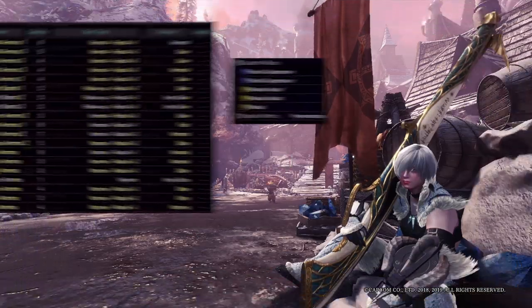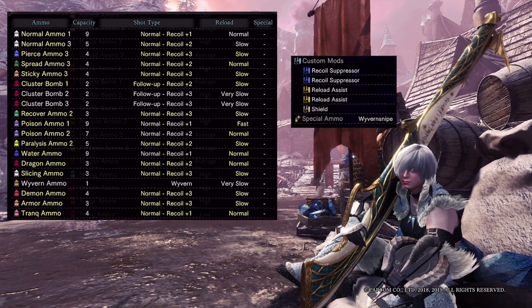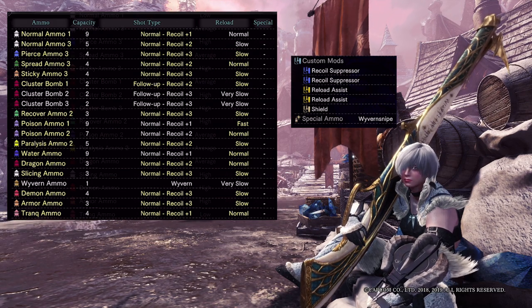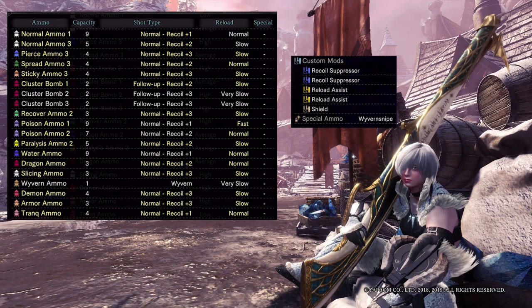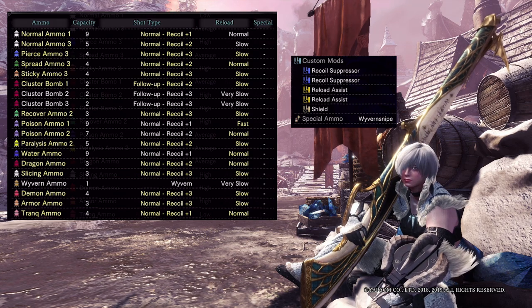Let's go over the ammo table. Bear in mind that this ammo table is with free element level 3 and with the custom mods already applied. It's a weaker Zora Magdaros HBG without sleep and with the fire ammo replaced with water ammo. It's a decent sticky gun, good enough till you get the Zora mass rank HBG.